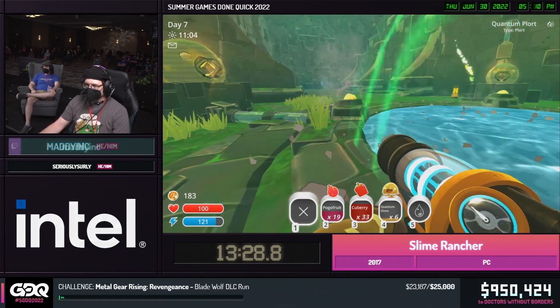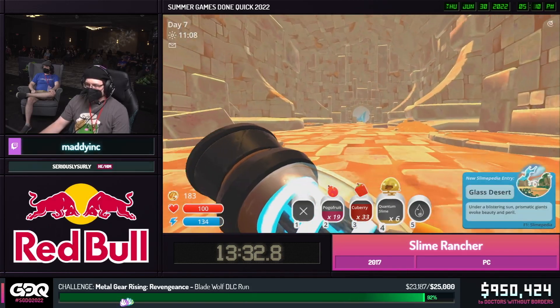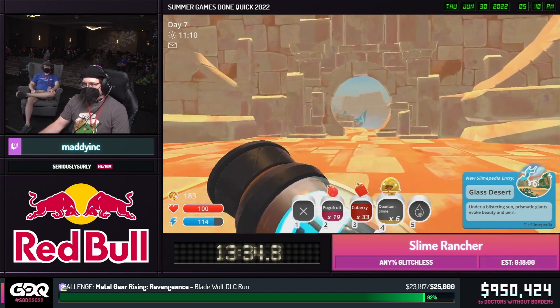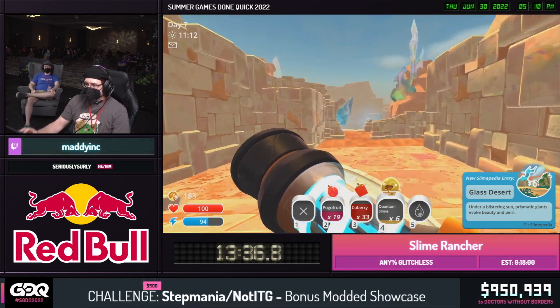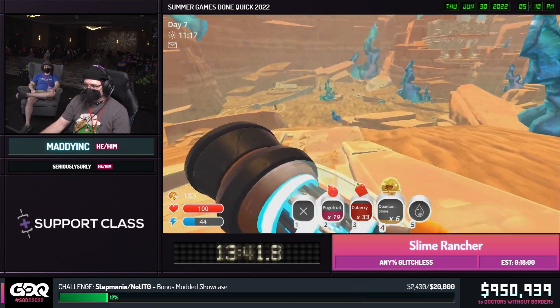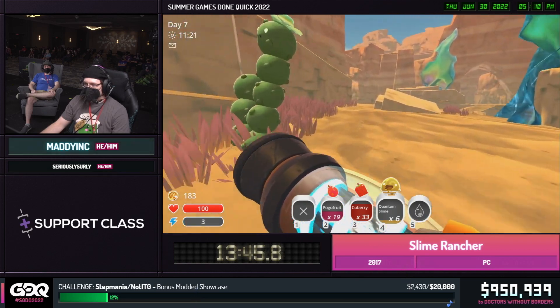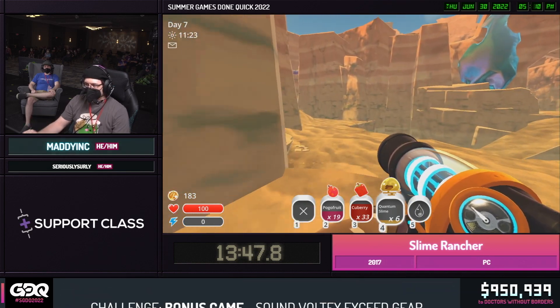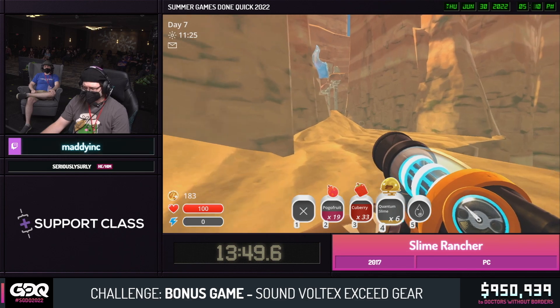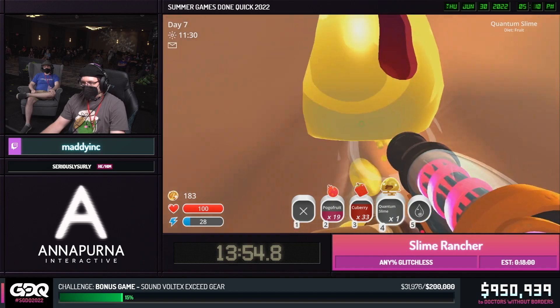Now we're going to shoot these plorts and open up this teleporter. Now we're in the final zone of the game, the glass desert. If we stuck around long enough, we would be in a literal firestorm — raining fire, tornadoes, the whole shebang. I don't think that's going to be a problem — we only need to be here long enough to open up another door and read a note on the ground. As I said before, the point of this game is to read your mail. It's very important.